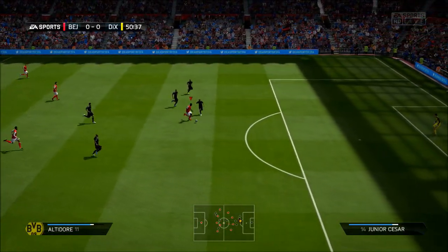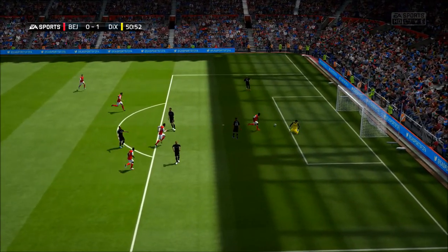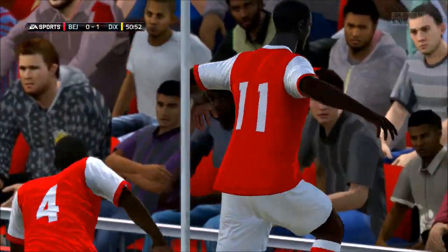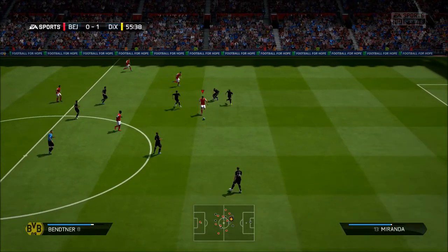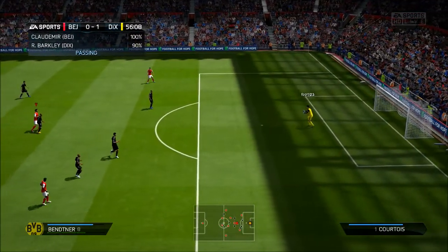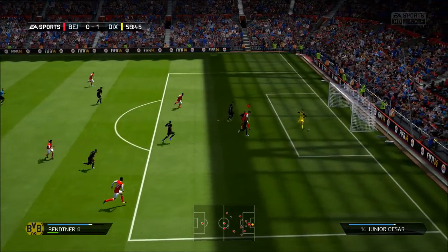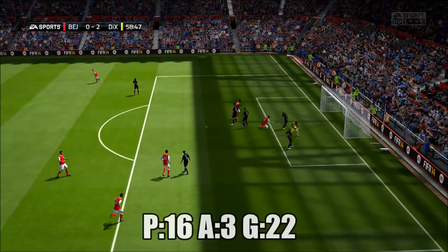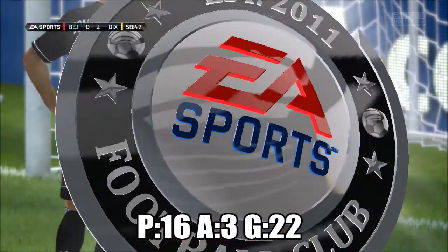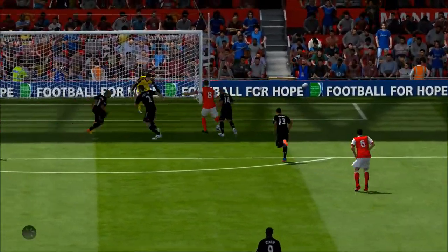Not a lot of chances in the first half. We come into the second half. I have Jozy Altidore in the team, the American striker, and he puts this one past the goalkeeper. What a shot that was. He's very strong, kind of like Bettner in the sense that he has a lot of strength. And we're going to get the goal with Nicholas Bettner — the inform. There it is: 16 games, 3 assists, 22 goals. That was a great finish by Bettner.